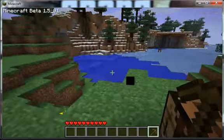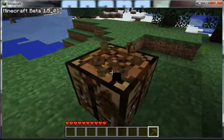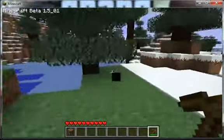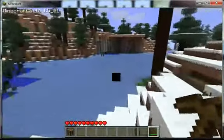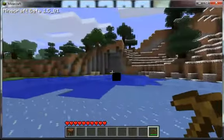And we can use our pickaxe to mine lots of things like cobblestone, which I will go and do now. Oh, and there's some coal over there.